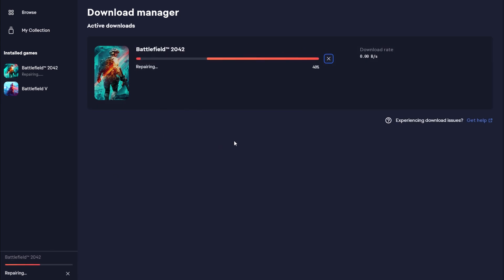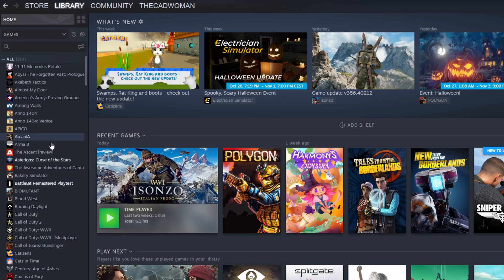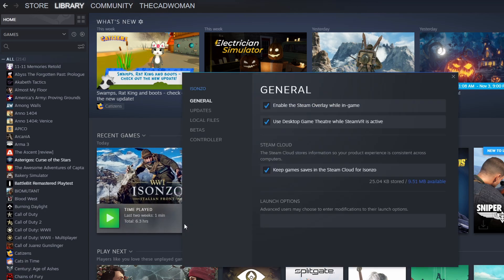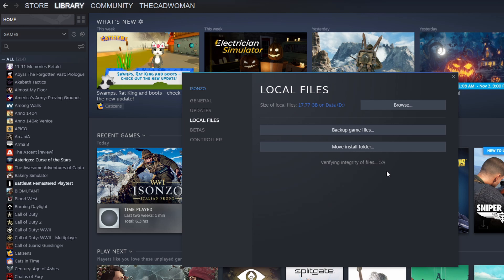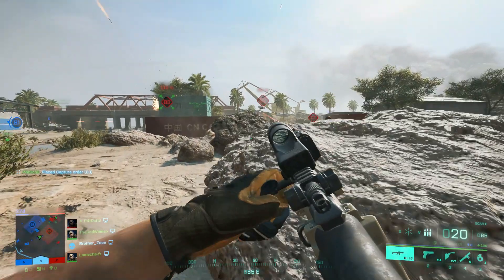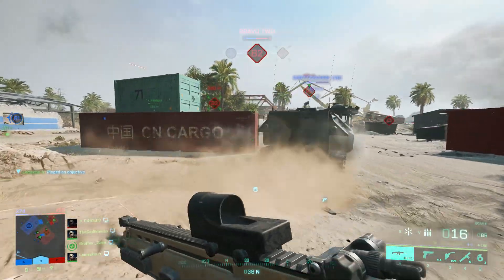On Steam it's pretty similar, only that the UI is different. I have to show you where to find it on the example of another game because I don't have any of the Battlefield games in my Steam library. Go to your library and then right-click on the game either in the overview or from the tiles, then go to Properties, then Local Files, and click Verify Integrity of Game Files. This will also take a while and might say that a number of files failed to validate and will be reacquired — Steam does this automatically, so just wait for the download to complete.